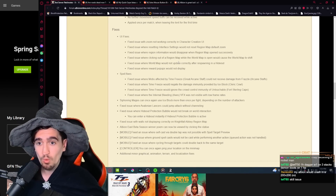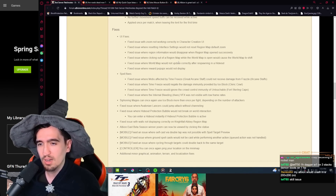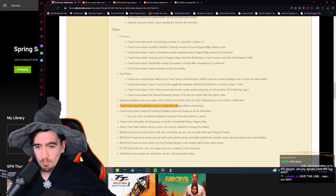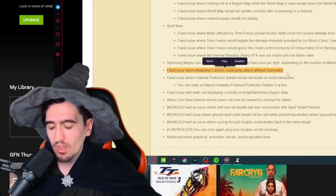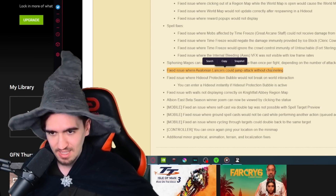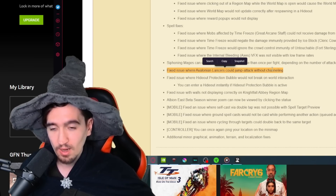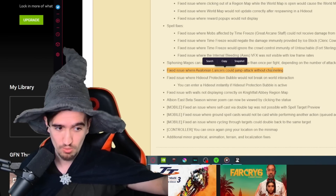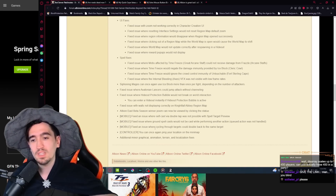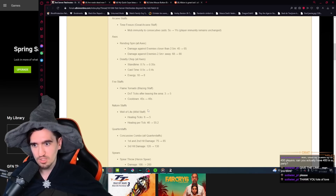A notable bug fix: an issue was fixed where Avalonian Lancers could perform their jump attack without channeling. That surprise jump attack is what made those lancers the most annoying mobs in the game, and it's now being removed.